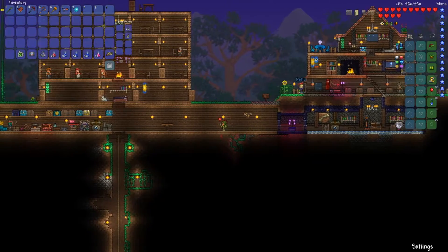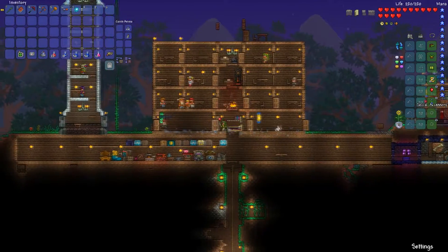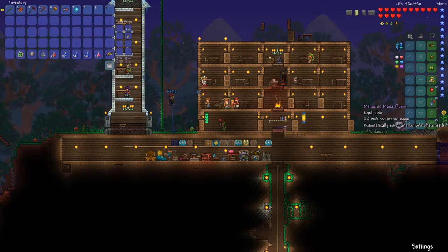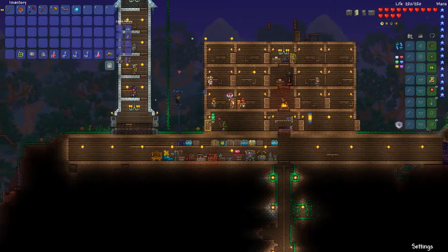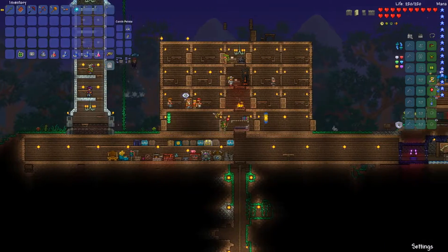While I was doing some stuff I managed to delete some of my accessories — basically out of sheer noobishness, there was no other reason for it. But I did go in the jungle and found a flower that gives mana usage reduction. We also found the Goblin Tinkerer, who is living up here. He sells the Tinkerer's Workshop, which is down here by the piggy banks.